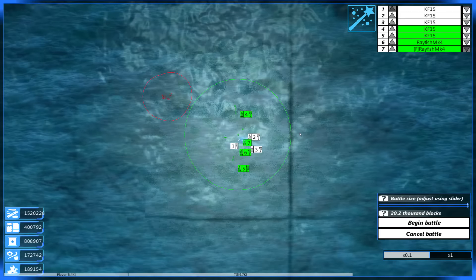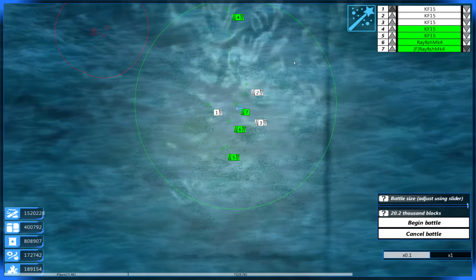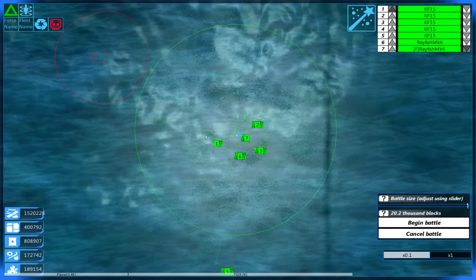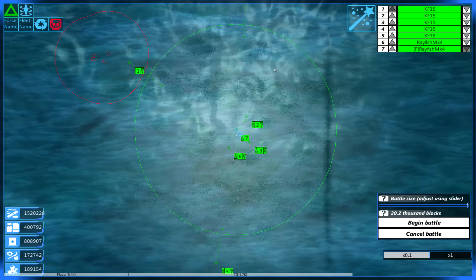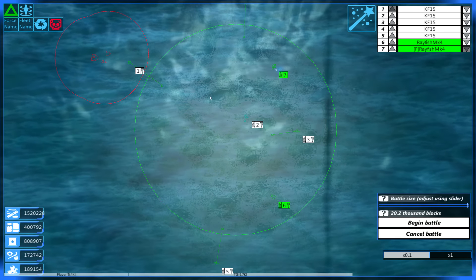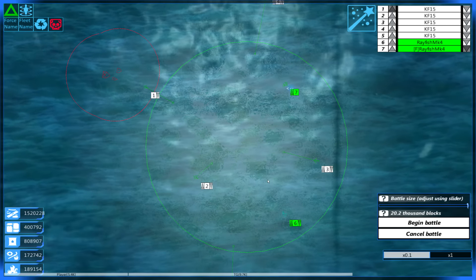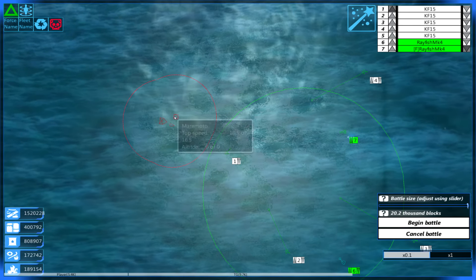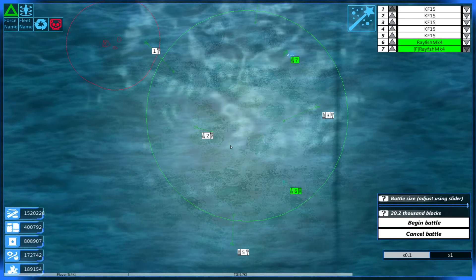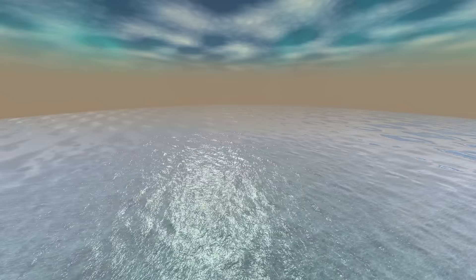If the Cloud Burst lands on our KF-15s, we are going to be plum out of luck — we are going to be screwed. Let's readjust a little bit — get the KF-15s on the outskirts of the circle. I'd like one to start really close. Our Rayfish have a phenomenal range on their missiles so we're going to start them back a little bit. We also have a Typhoon and a Meromato and the old Cloud Burst. I wouldn't mind capturing the Cloud Burst, but those mainframes are just so well placed — it's insane.